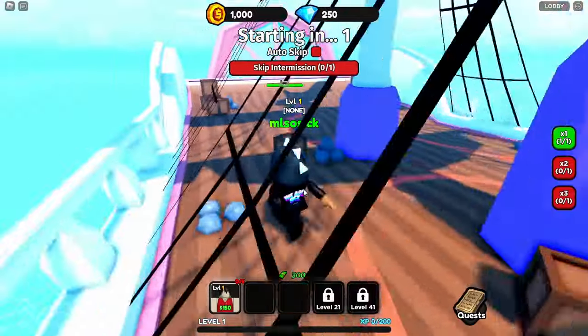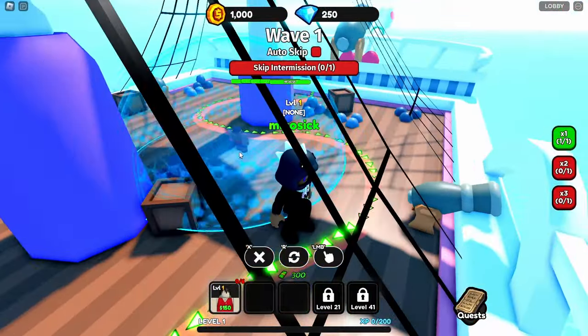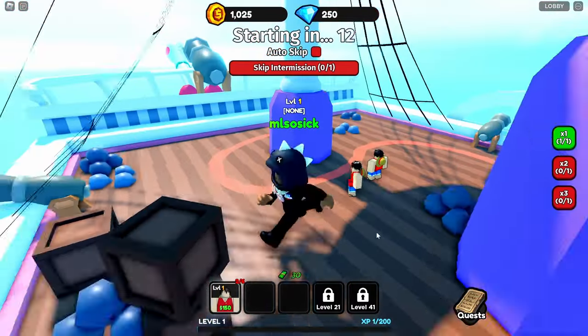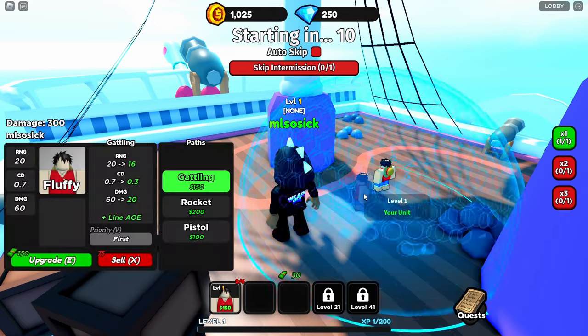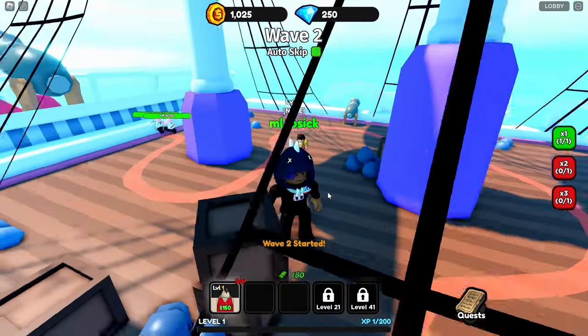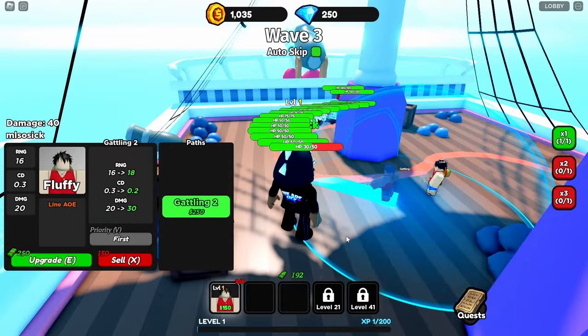Okay, they're gonna be coming from here. I have no idea what I'm doing — I accidentally put two down but whatever. So we have Luffy here and he can use Gatling. Do we just buy him stuff? Auto skip — wait, can I just buy this right now? Upgrade, okay!